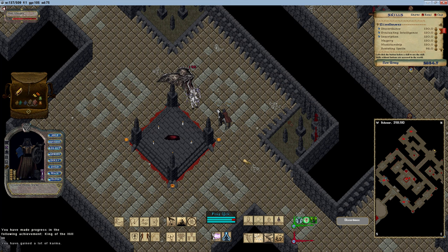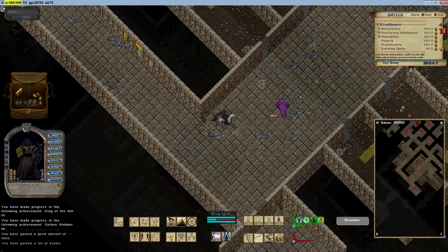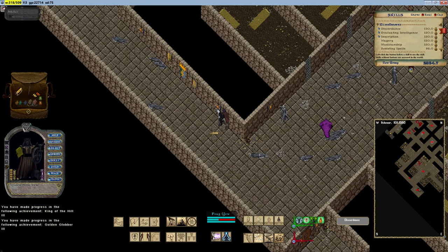Spell Damage stacks with other modifiers and can be acquired through magical items, armor pieces, and jewelry imbued with spell damage increase properties, as well as skills and spells that temporarily boost spell damage. There is no cap on spell damage increase for PvE.